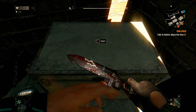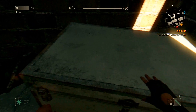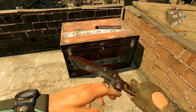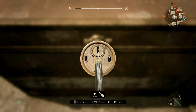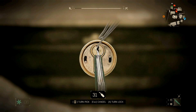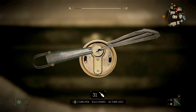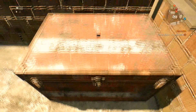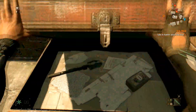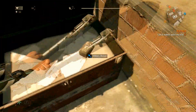Then you have to slowly move your pick in a direction — don't move while holding A, but slowly move the pick, then hold A and see if it goes further or not as far, and just adjust accordingly. That's all there is to lockpicking guys. I hope the video helped — subscribe, like, and enjoy!